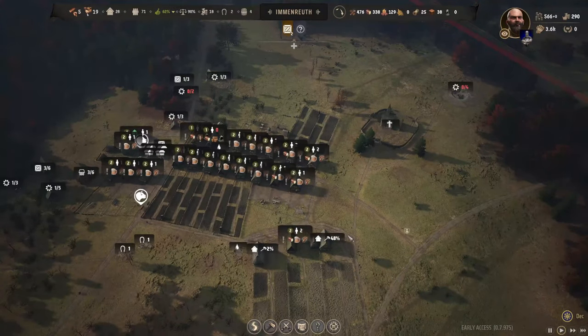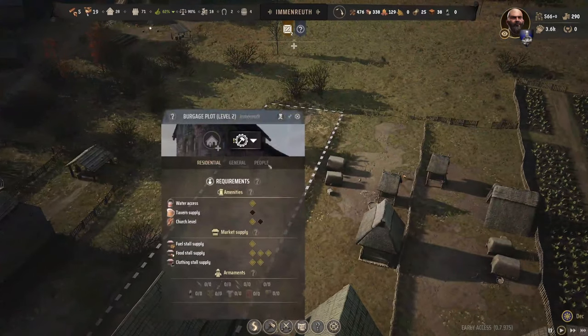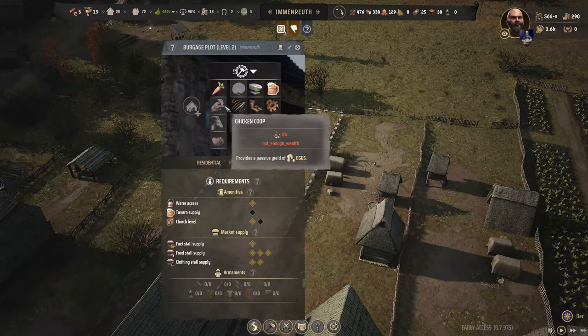Where could I put in another vegetable plot? Nowhere, I don't think. Everyone up here — you don't have anything in the back garden. We'll get a chicken coop in there.